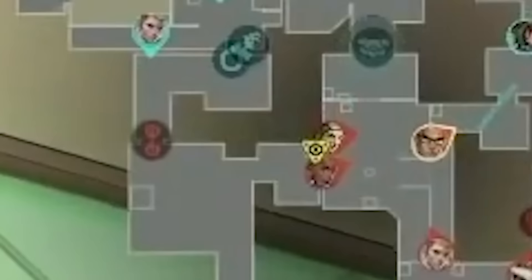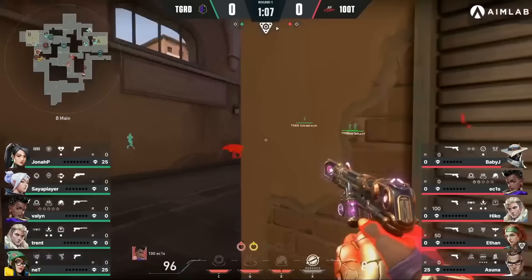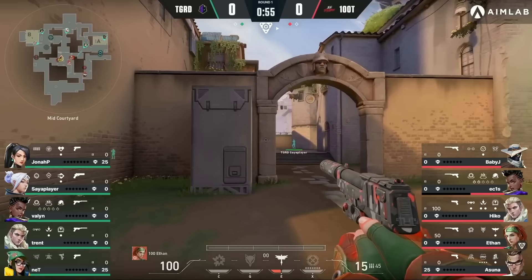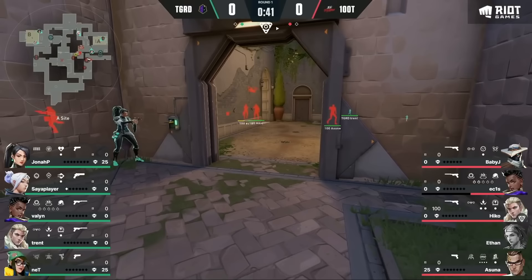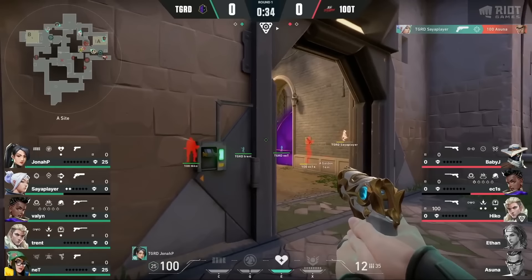Luckily, there's still a lot of time in the round. 100 Thieves make the call to take back space in B main and then come back to cat when the wall breaks by itself. They Skydog into B main. Echoes breaks the Killjoy turret and eats a shock dart — presence is shown. Ethan and Echoes then walk back mid to regroup, but their mid smoke has faded and Sia player one-taps Ethan as he's crossing mid. Jonah and Valon sense an A split coming, so they make the call to give up tree and double up bay.